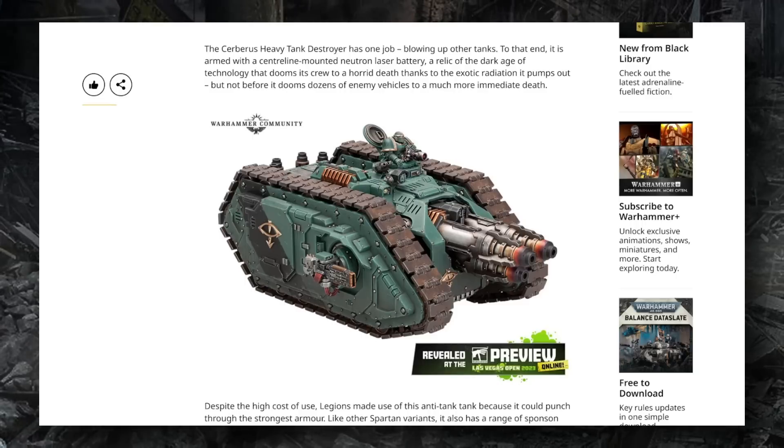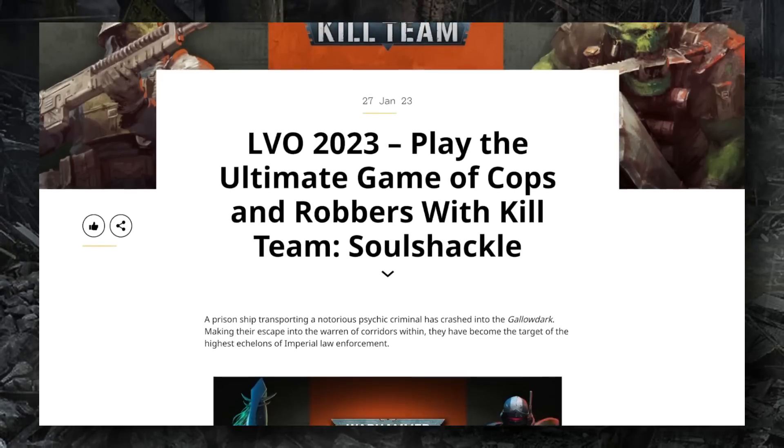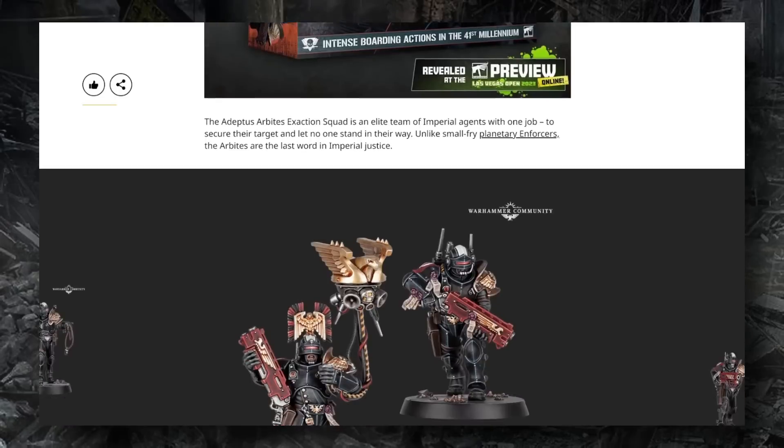Last but certainly not least, we have a new Kill Team set — one that was discussed in the original 2023 model preview from Games Workshop, which showed what looked like an Adeptus Arbites silhouette. That has now been officially confirmed with Kill Team: Soul Shackle, which pits Adeptus Arbites in the depths of a hive city against Drukhari Kabalite Warriors, with a lot more variety than you get in the normal Kabalite Warrior kit. I wouldn't be surprised if this became a new Trueborn unit or something similar.